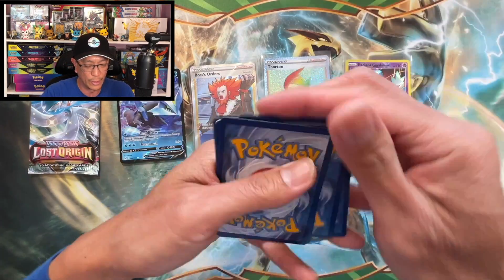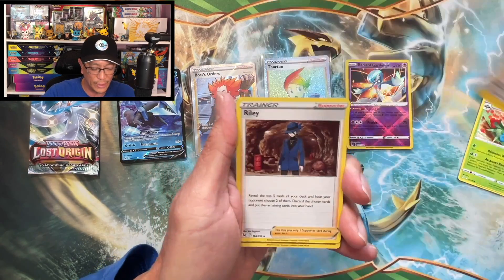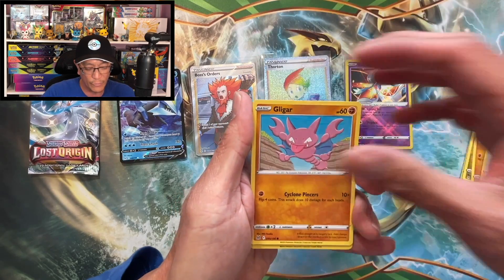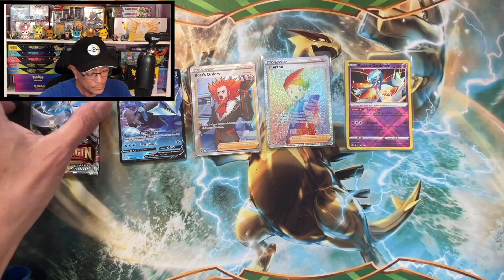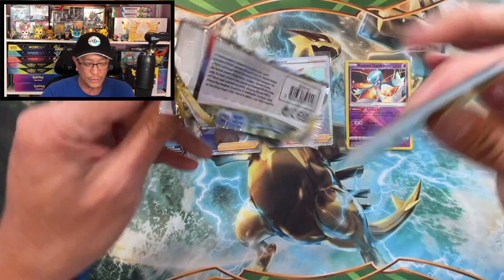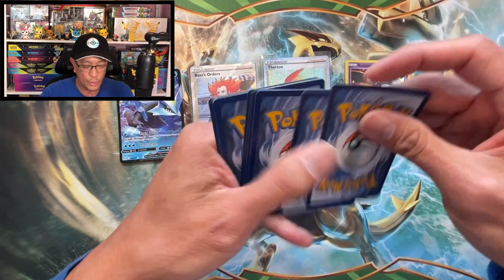V-star card, Roserade, Fantina, Riley, Mime Jr., Meditite, Squawkabilly, Gliscor, Phantom, Lumineon — reverse holo, non-holographic. Last pack of the first Elite Trainer Box, then we move on to the other Lost Origin Elite Trainer Box.